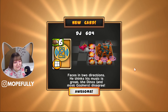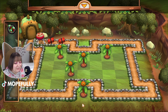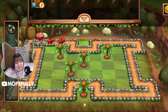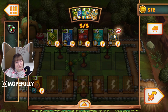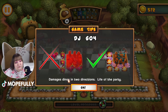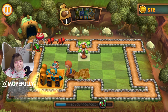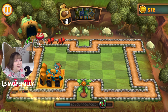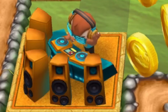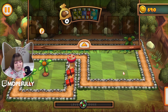DJ Gopher faces in two directions — he thinks his music is great, the dinos and most gophers disagree. Is there really a place to set up a laser? Not really, so maybe I won't take a laser. Would I want more than one DJ gopher? He's expensive though. Does he do damage? I guess that's something we'll find out — damages dinos in two directions, life of the party. He does a lot of damage actually! Check those shutter shades.